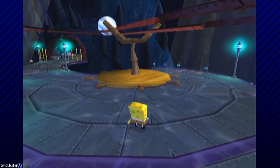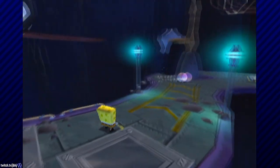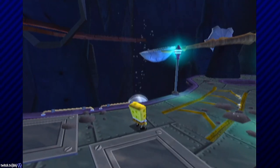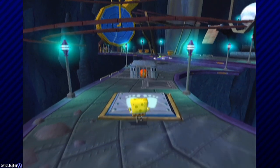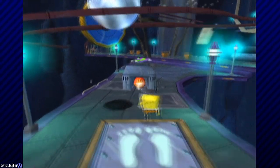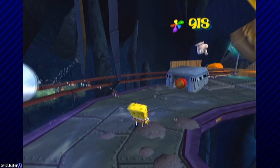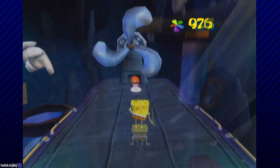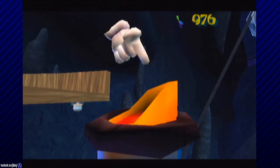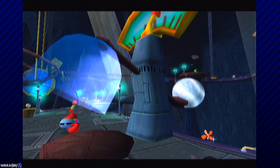The Rolling Ball Challenge — infamous for being one of the most difficult spatulas in Battle for Bikini Bottom — frustrated countless players. To complete the challenge, the player must navigate the ball through the obstacle course. Many parts require the player's intervention to prevent the ball from falling off or being destroyed. When the ball reaches the end, the final button launches it towards the lever behind the cage, opening it and revealing the spatula.